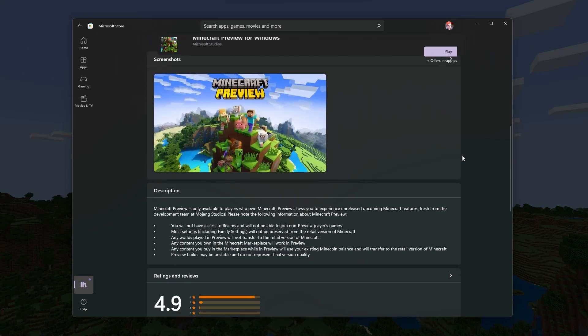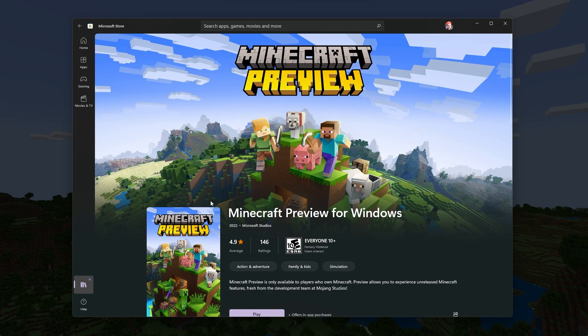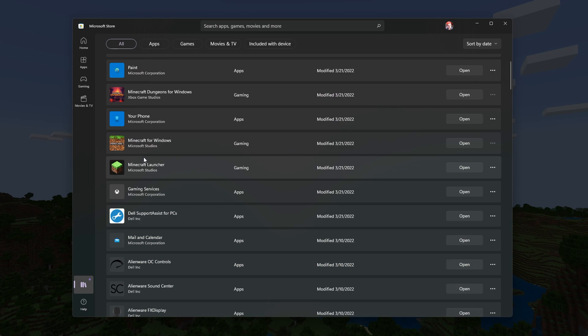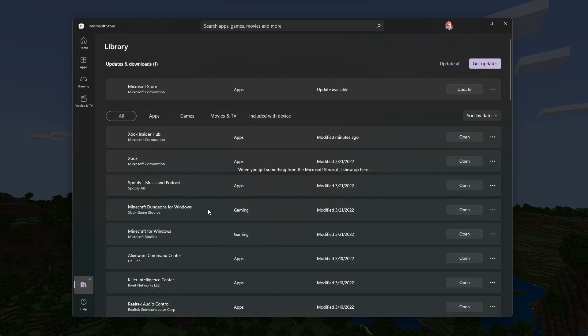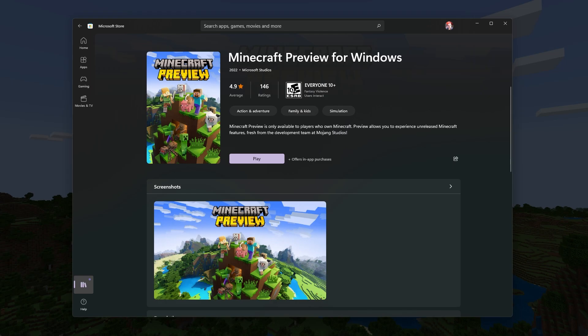So what ended up happening is now we have a new app we can download called the Minecraft Preview, and this is completely separate from your normal Minecraft Bedrock version, which is amazing. Everything that happens in the preview is stuck over there on the preview, and anything that happens in your normal Minecraft doesn't have to be integrated with the preview. I absolutely love this.